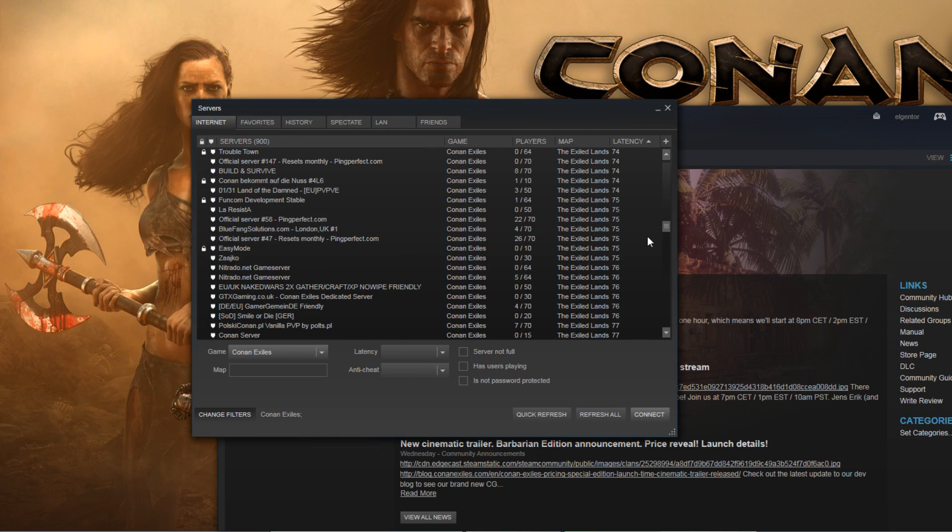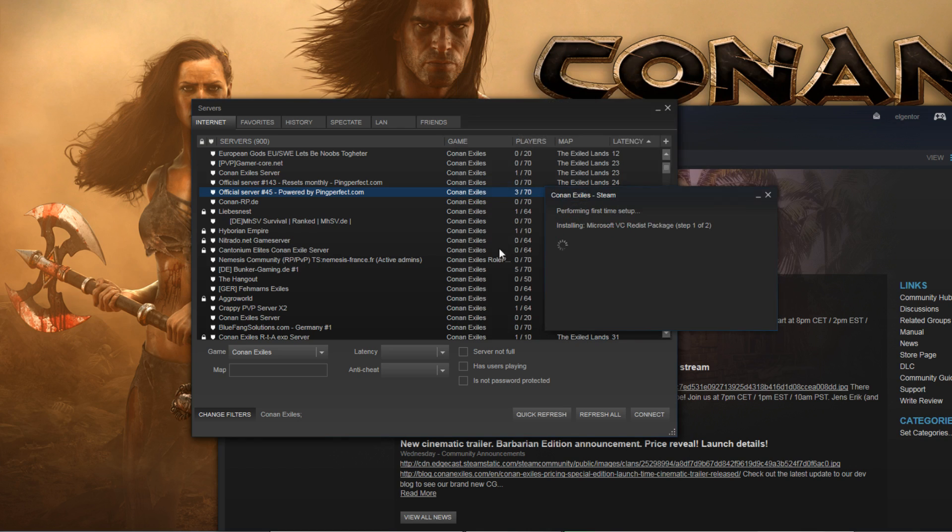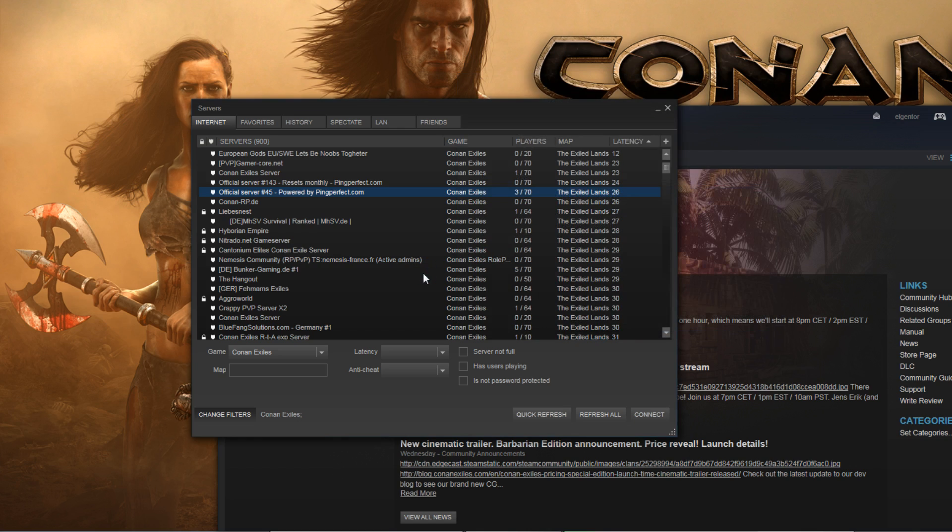They will be sorted so that the ones with the lowest latency will be at the top, and then you can read 'Powered by Pink Perfect, official server,' and the resets monthly and stuff. Then just make sure that your game is off when you do this. Click on the server, connect to the server, and then your game should automatically log into the server.